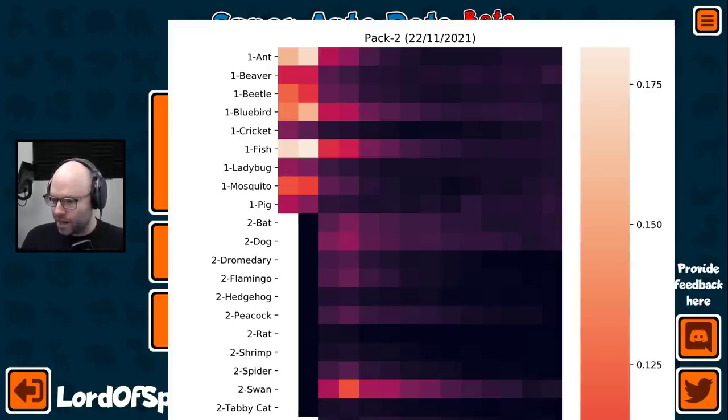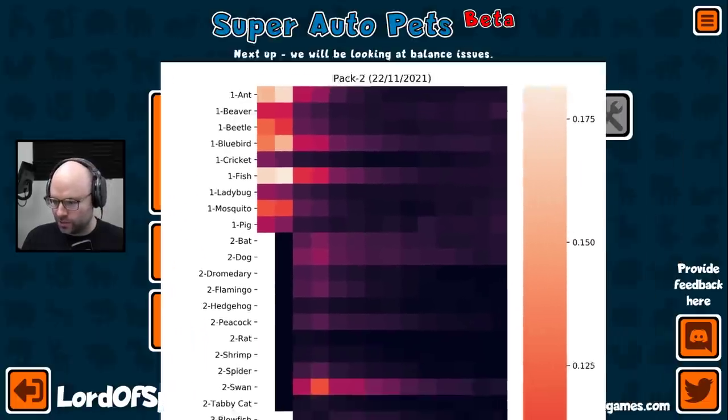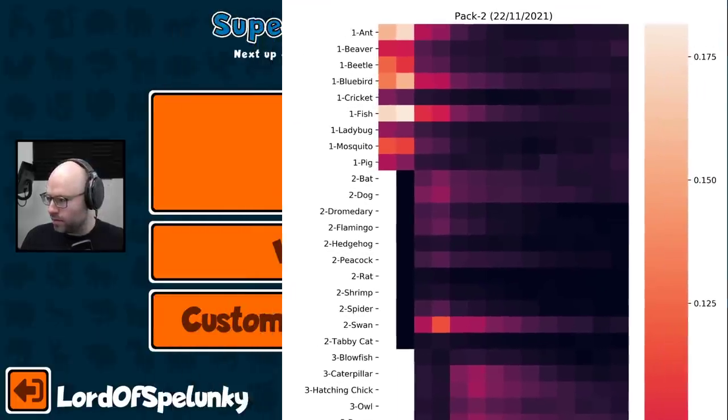It does kind of look like DNA banding. The hue of the square represents the frequency of its incidence — not its win rate, but how often you see it. Like, you see an ant 18% of the time, roughly. It's a data visualization, exactly.